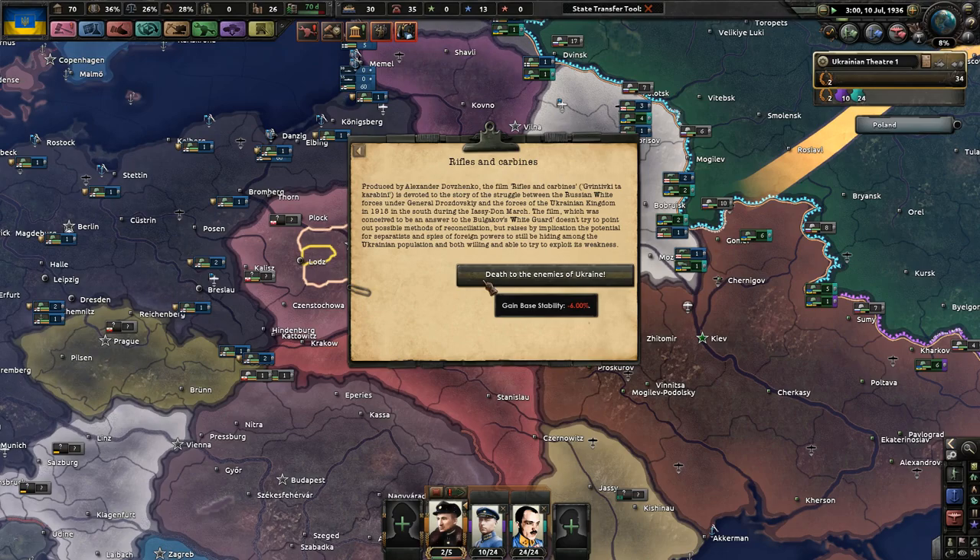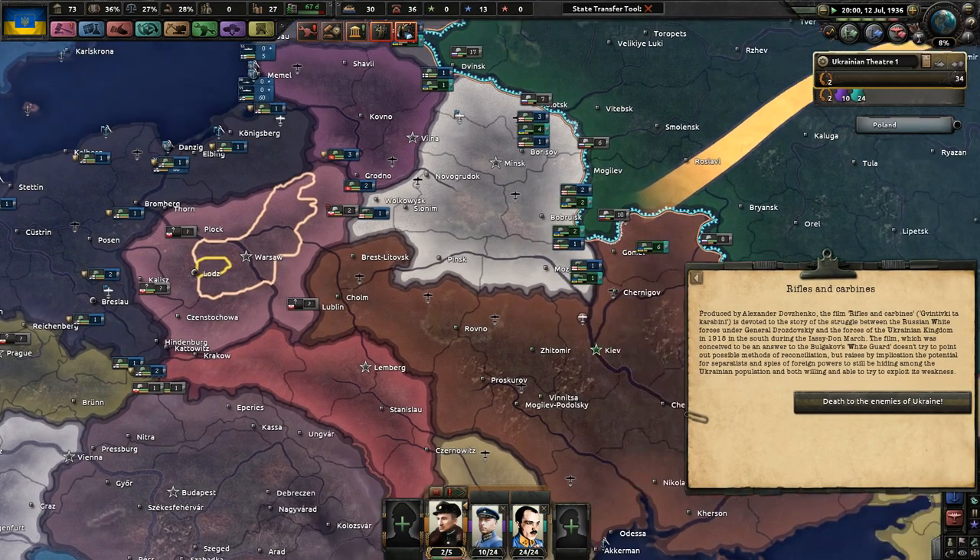Rifles and Carbines - produced by Alexander Dovzhenko. The film is devoted to the story of the struggle between the Russian White Forces under General Drozdovsky and the forces of the Ukrainian Kingdom in 1918 during the Issa Don March. The film doesn't try to point out methods of reconciliation, but raises the potential for separatists and spies to still be hiding among the Ukrainian population. Death to the enemies of Ukraine.